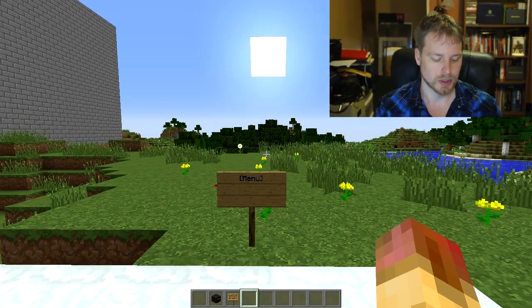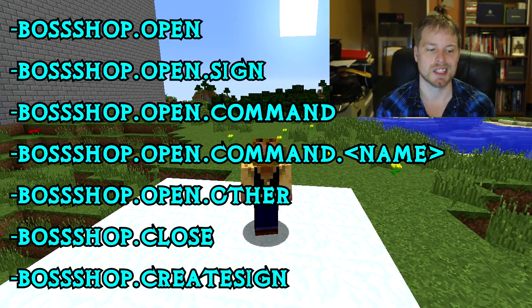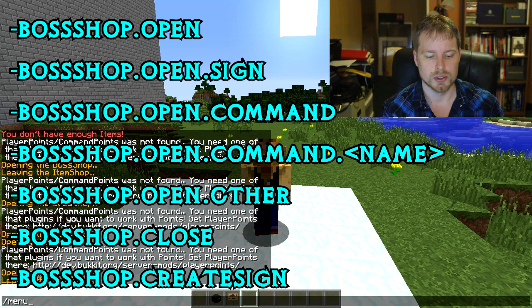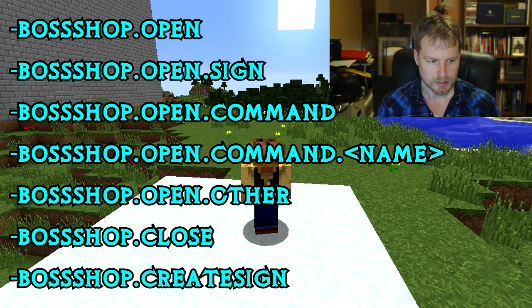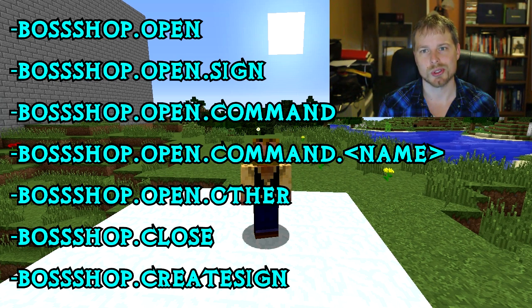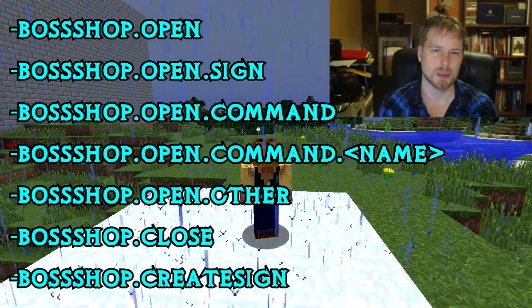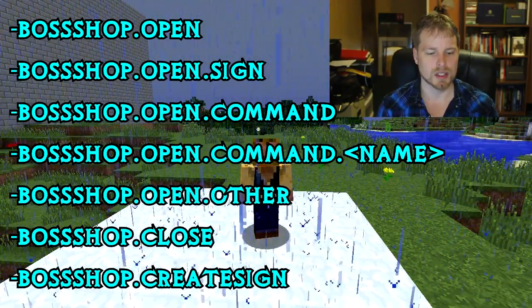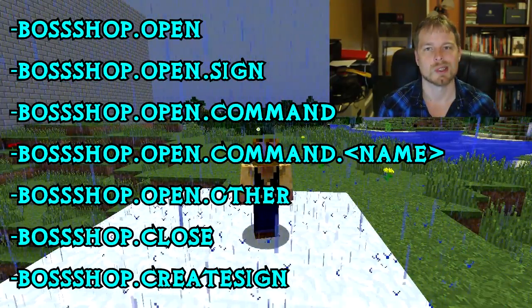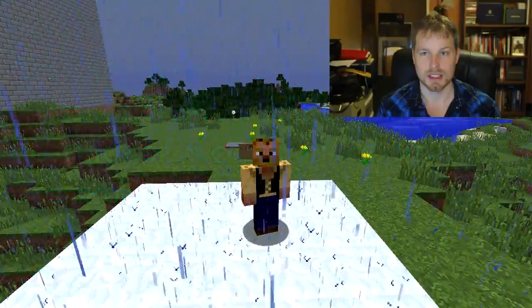The permission nodes are: bossshop.open allows opening all shops; bossshop.open.sign allows opening via sign; bossshop.open.command allows opening via the /bs command; bossshop.open.command.name restricts players to specific shops — great for donator-only shops with lower prices. bossshop.open.other lets you open a shop for someone else, bossshop.close closes someone else's open shop, bossshop.createsign creates signs, plus reload and check permissions.